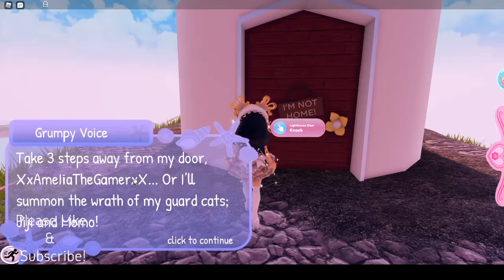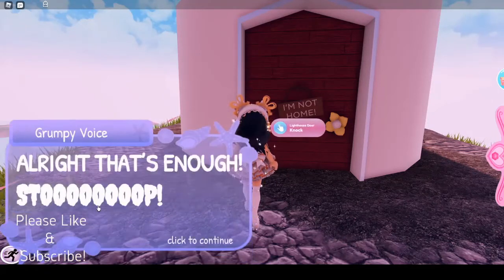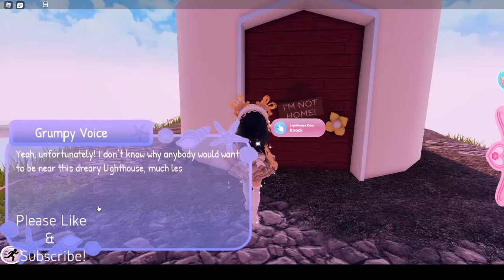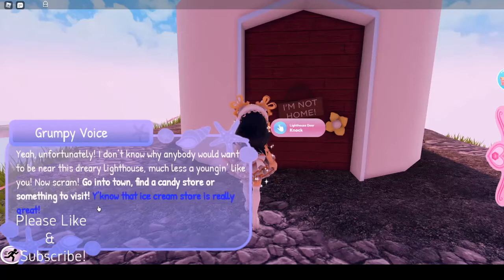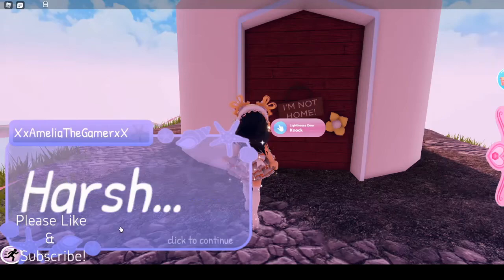'Take three steps away from my door, Amelia, or I'll summon the wrath of my guard cats Gigi and Momo.' Alright, that's enough. 'Do you live here?' 'Yeah, unfortunately. I don't know why anybody would want to be near this dreary lighthouse, much less a youngin. Now scram — go to town, find a candy store or something. You know that ice cream store is really great. Could you please leave my poor door alone and get a life or something?' Harsh.